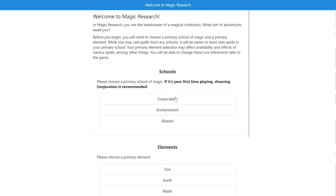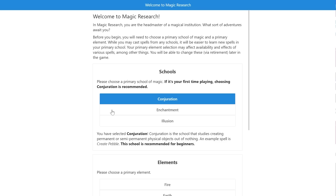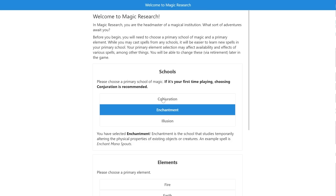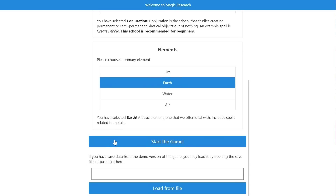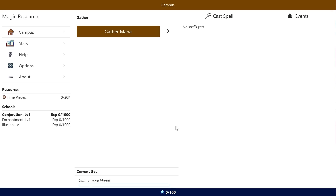First, I'm going with Conjuration — creating permanent or semi-permanent physical objects out of nothing. There's also Enchantment, which studies temporarily altering the physical properties of existing objects and creatures. Let's go with Conjuration for the time being. And honestly, let's go Earth. I feel like Earth mages are kind of overlooked. Let's dive right in. So it looks like we don't really have much of anything, so we're just gonna gather mana.